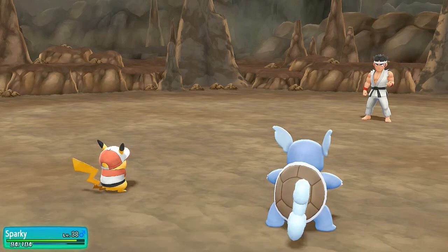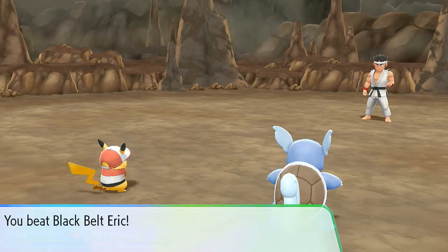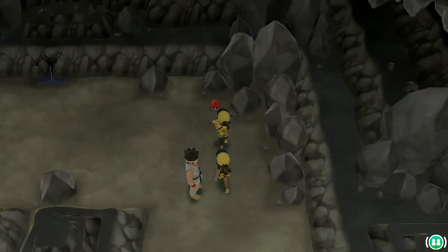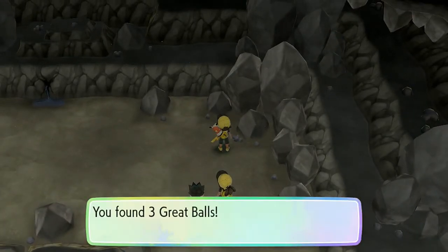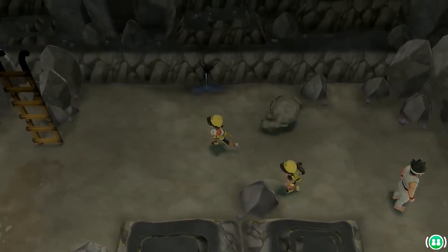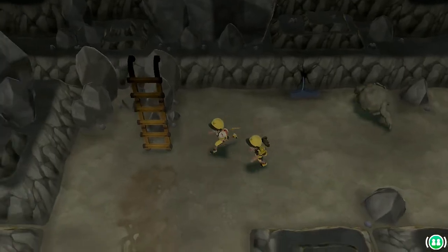Kicking butt, taking names, and Black Belt Eric had no chance with us. Let's move on, grabbing ourselves another item — three Great Balls, which we desperately need. Again, off screen I will be capturing more Pokémon and leveling up my team.